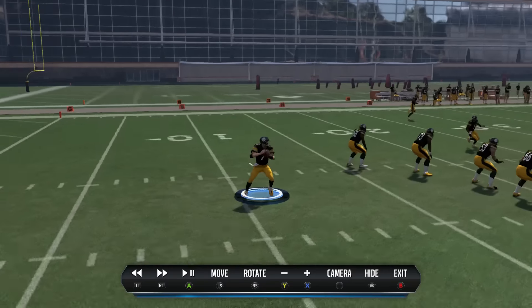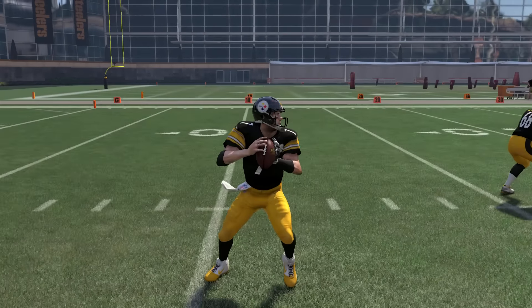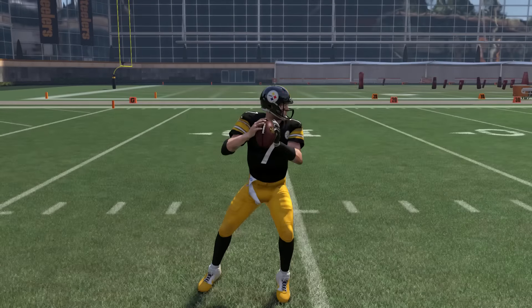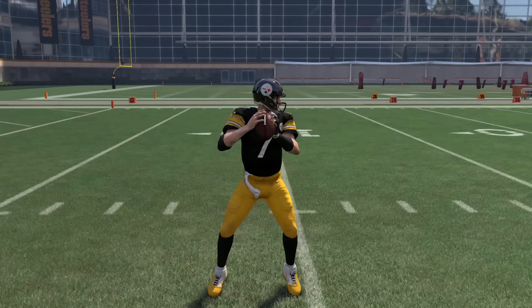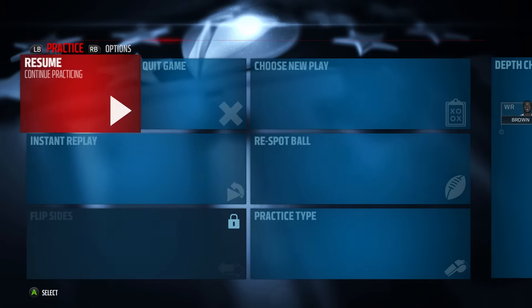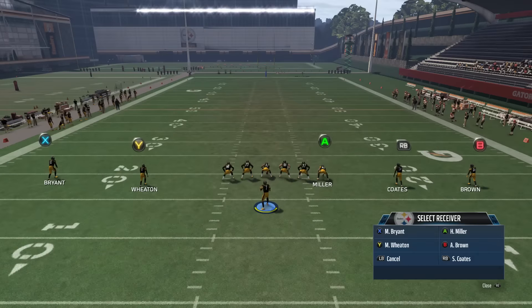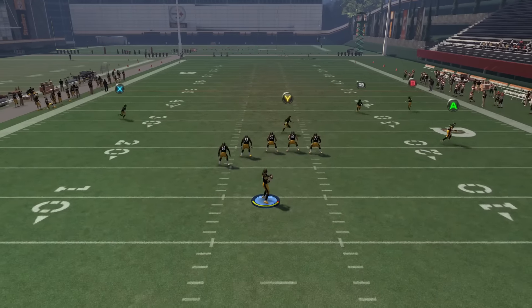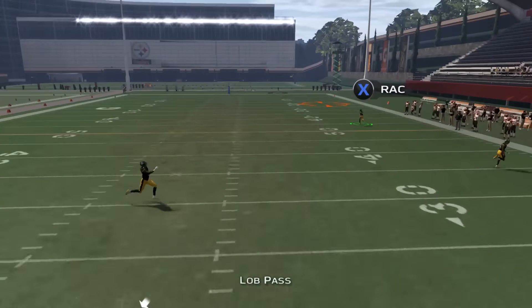Let's get on to medium throws — this is where things differ and you see some quarterbacks are faster than others. If you want the fastest release on medium throws, get Tom Brady. I timed him out at 10 frames, or one third of a second. Most every other quarterback fell into 11 to 13 frames. I have a spreadsheet at the end where you can see all the data yourself.